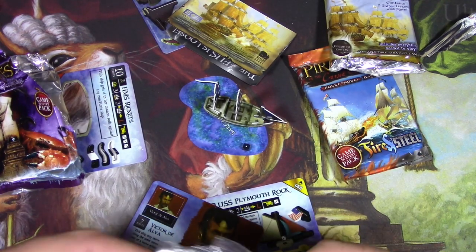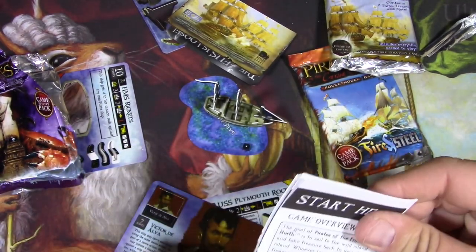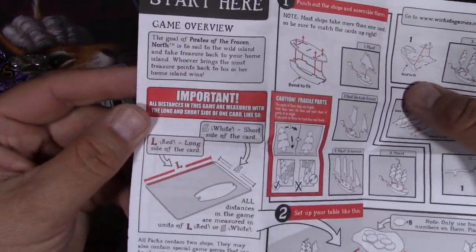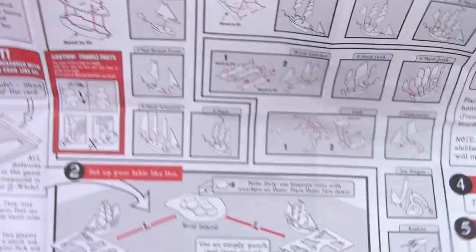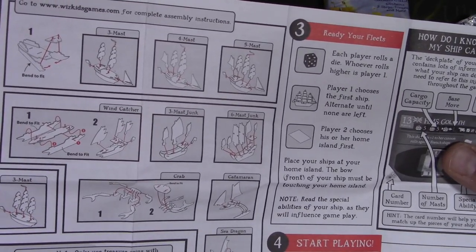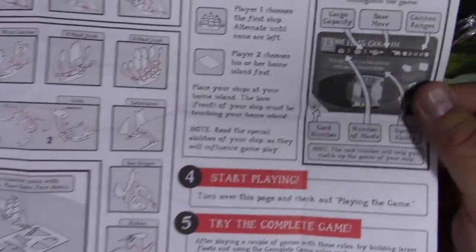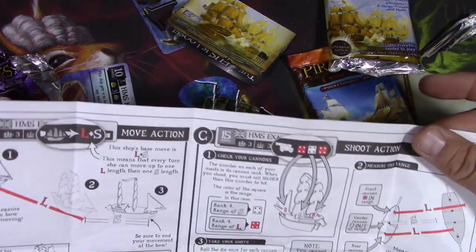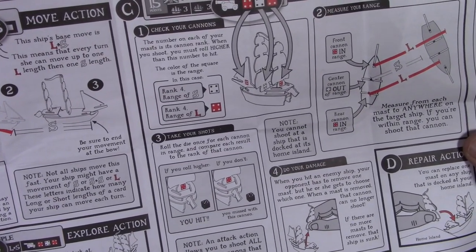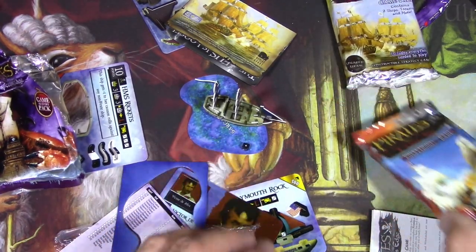There's a rules card - 'Complete game rules, start here.' Hopefully there's a treasure map on the back of one of these inserts - that would be great. There are instructions on how to put together the boats and the order they go in - I think I mostly got it right. Looks like the flag goes on the back, or is that the rudder? There's also a sea dragon you put together. I absolutely love this and I'm probably going to try to play this with my kid - he's seven right now so we'll use simplified rules.